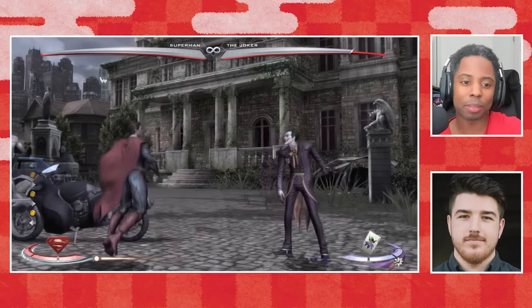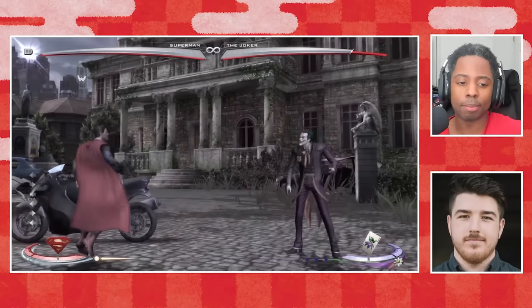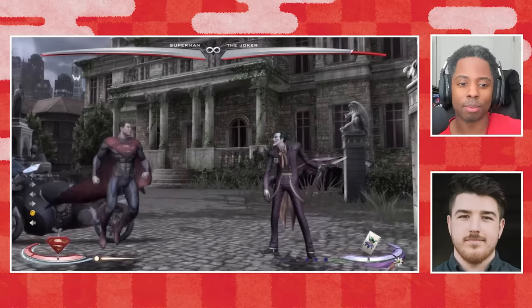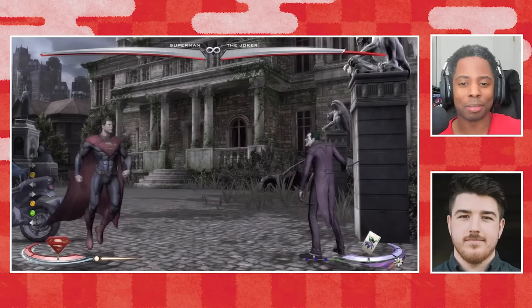You think, no problem, I'll just backdash out of the way of it — it's just a mid. But if you backdash, for most characters in the game, the forward 2 would whiff and then the 3, the second hit, would catch your backdash. It wouldn't punish, but you'd be forced to block.